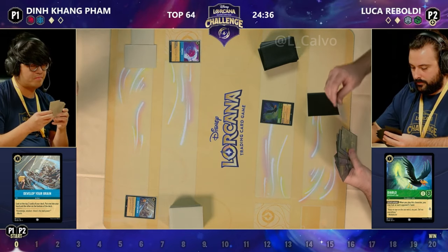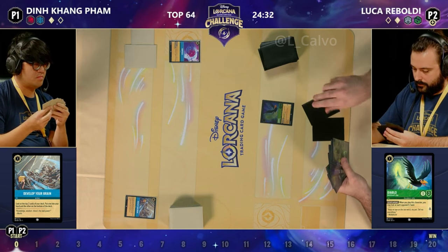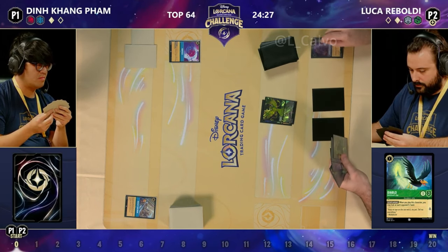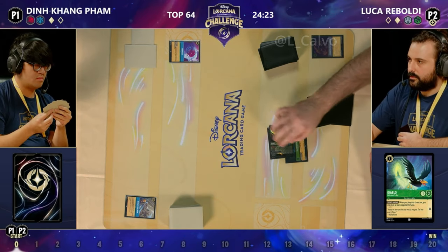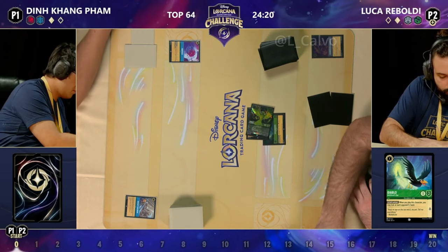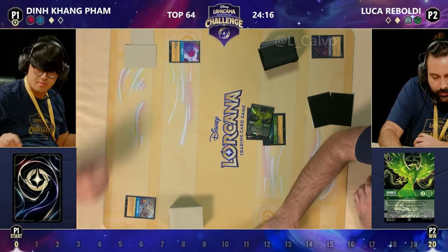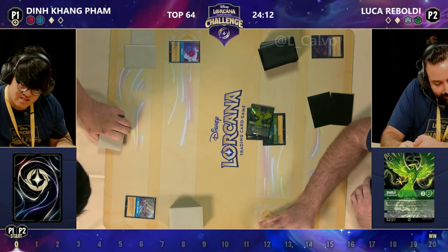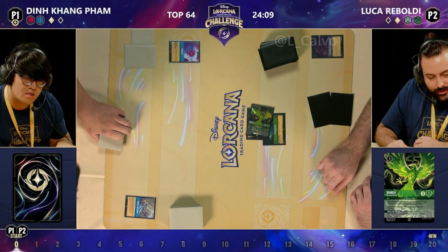That seems to be two Maleficent Dragons in every game just getting inked. Worth mentioning there are only three copies of the Maleficent Monstrous Dragon in the deck — three or four is quite common, players go one way or the other. Luca has that information as well, so he'll be counting these Maleficents going into the inkwell to know how many he needs to worry about later. We do see Diablo — we did not see Bucky, so a small sigh of relief from Din.